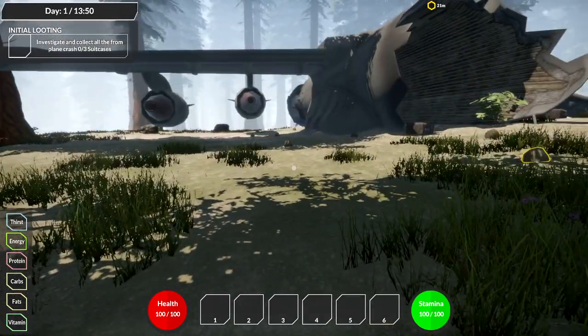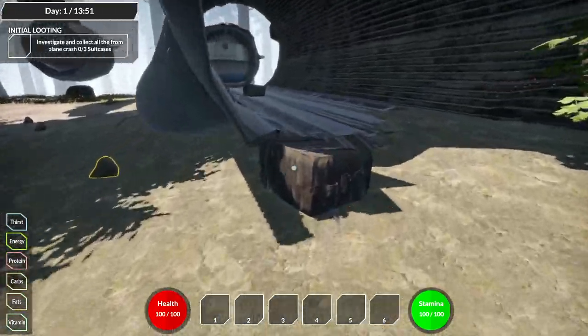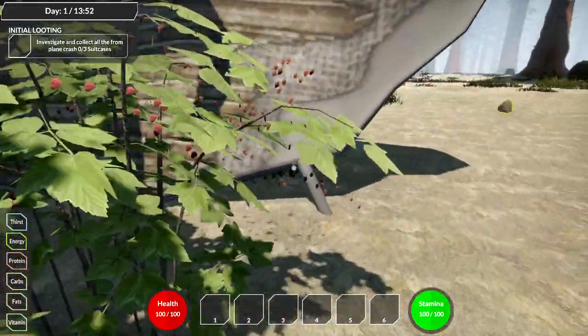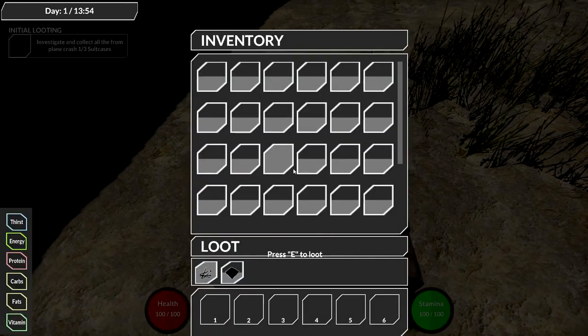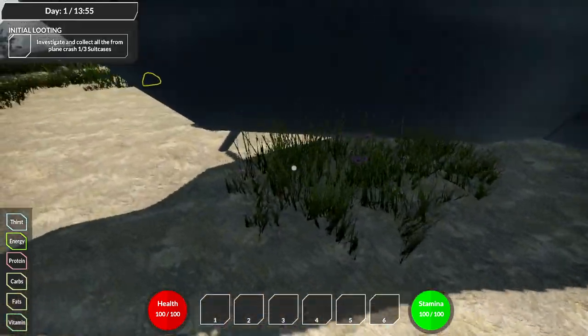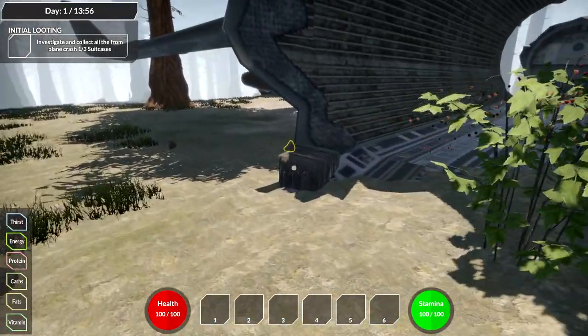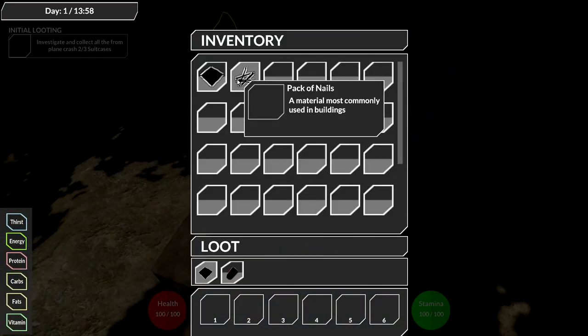It's telling us to go investigate suitcases, so let's do that. This is the fastest this guy runs? He's a bit wobbly, but I guess maybe he broke a leg - it was a big crash. We got ourselves a couple of things from the suitcase area.